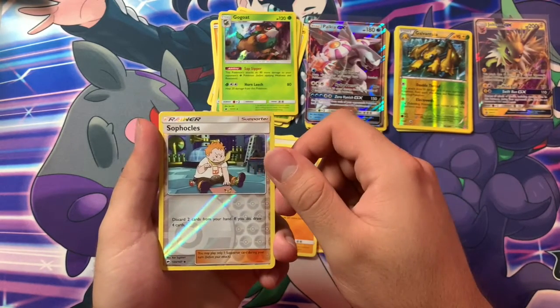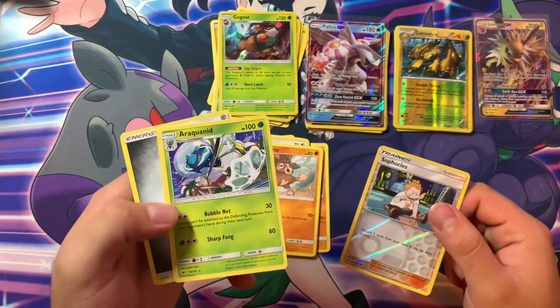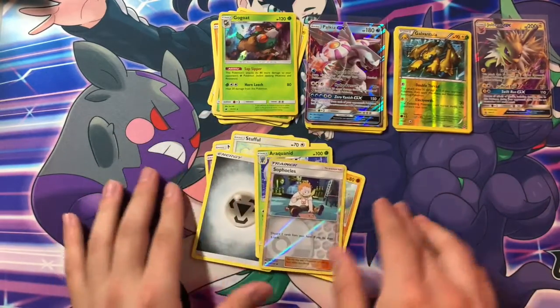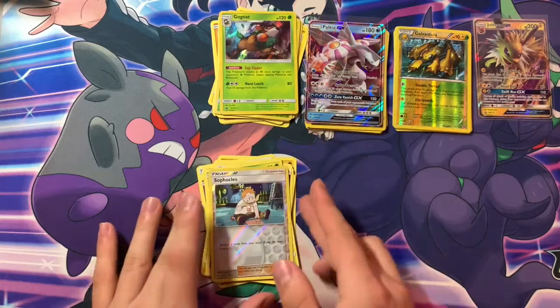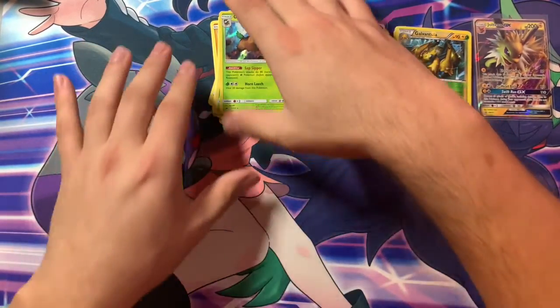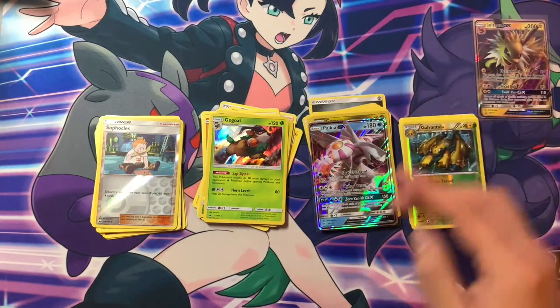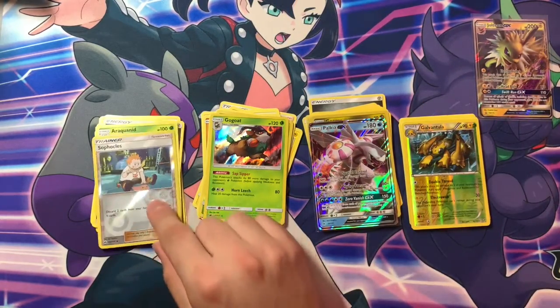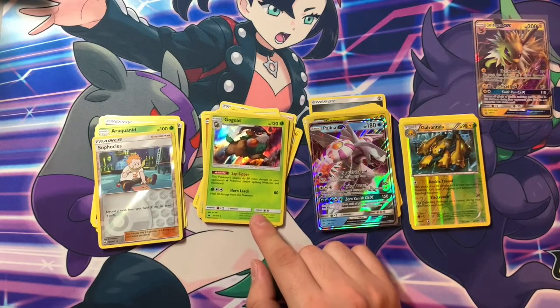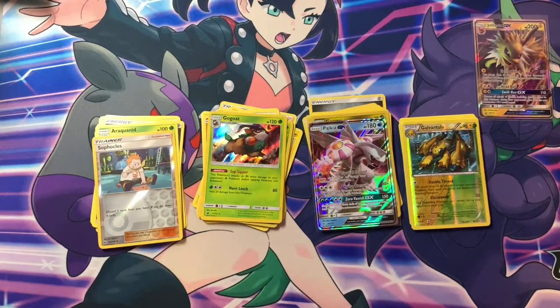Sophocles. Those are the tents and these are my pulls. I got one ultra rare and one holo rare card. I think these Eevee tents are pretty good if you're trying to get cards from these three sets.